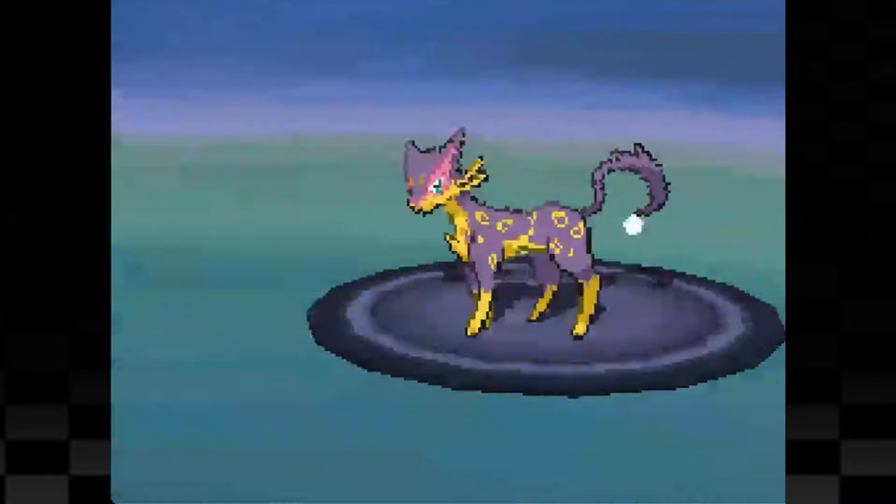Elite Four member number 3 is Shauntal. On the first attempt I come across an issue - Cofagrigus uses Will-O-Wisp which burns Serperior and causes us to take damage each turn. The second problem is that it also lowers the amount of damage we normally do. Since I got rid of Giga Drain I can't just start draining Pokemon for health so for attempt number 2 I give Serperior a Rawst Berry to cure the burn. To my surprise, this time Cofagrigus missed Will-O-Wisp twice while we were setting up Coil and then went down to an Aerial Ace without ever landing a burn. From there the rest of this fight got easy as I was able to one shot the rest of her team, bringing us to the final Elite Four member, Caitlin.